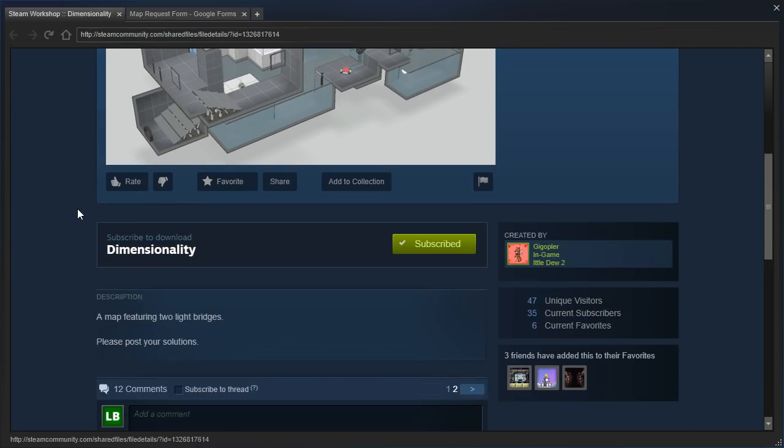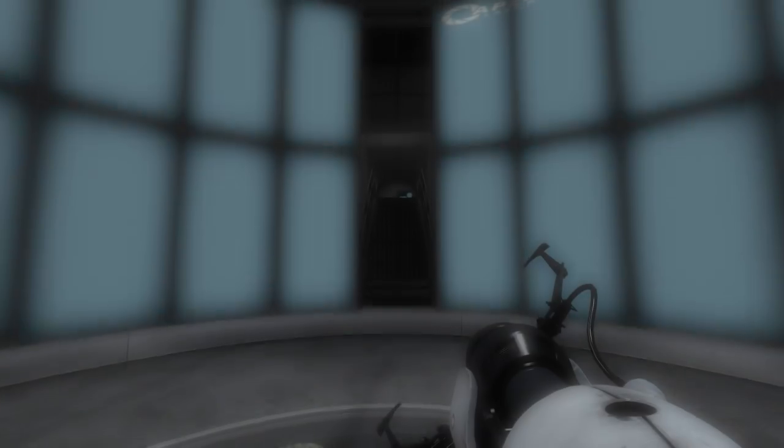The description says a map featuring two light bridges. Please post your solutions - I should remember to do that. Alright, let's get started then.